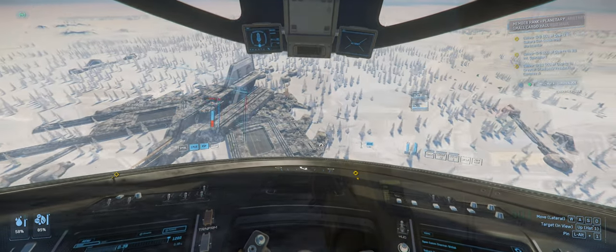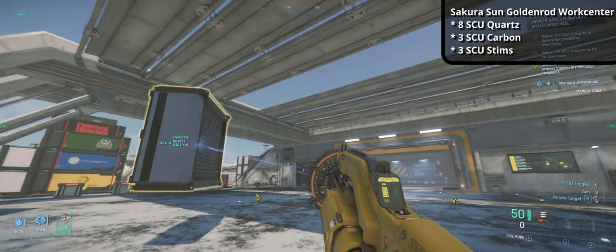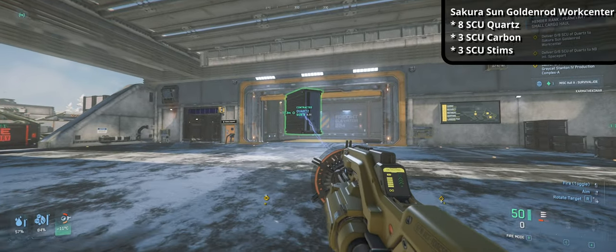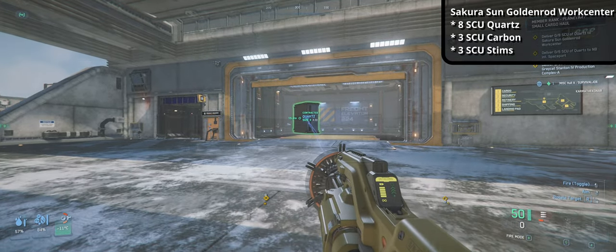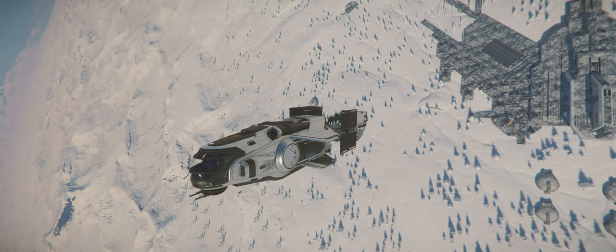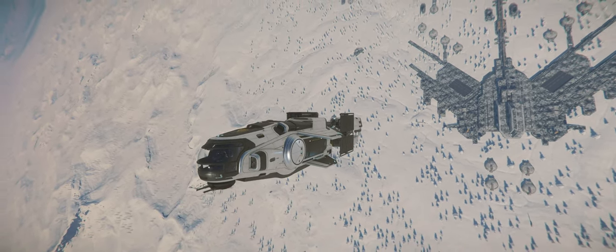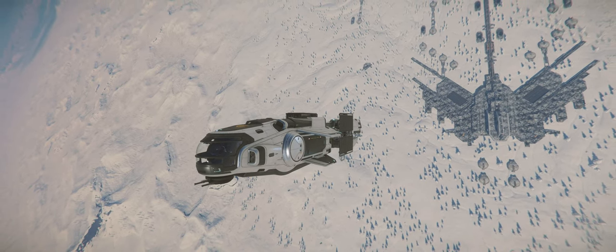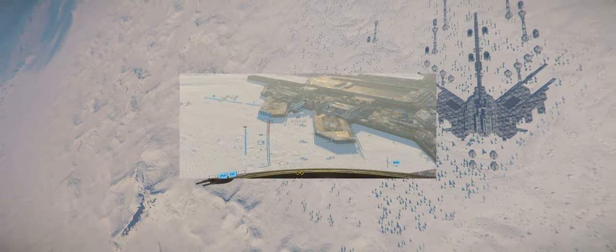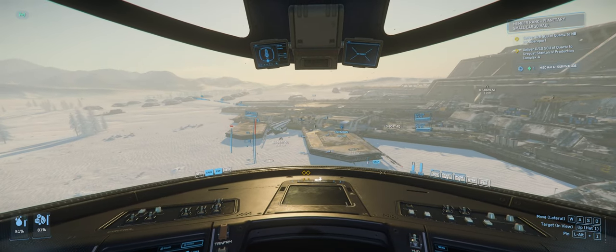The third destination will be Sakura Sun Goldenrod WorkCenter, where we have a bigger drop-off of 8 SCU of quartz, 3 SCU of carbon, and 3 SCU of stims. After Sakura Sun Goldenrod, we come to the first drop-off and pickup location. By now we have unloaded a significant amount of cargo so we can pick up a bigger delivery load, and this is the place where I will be picking up an additional mission.